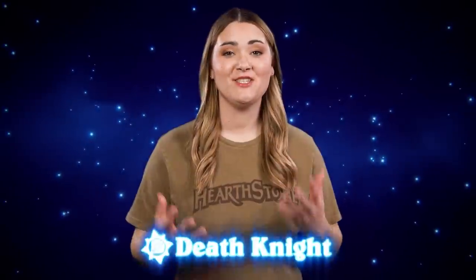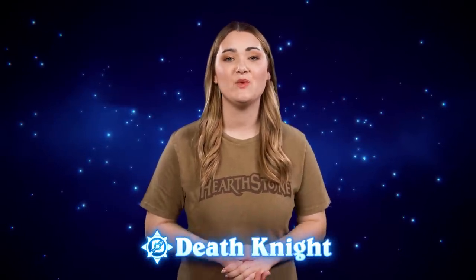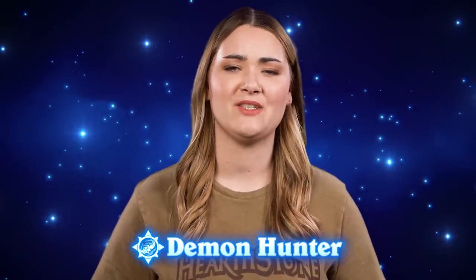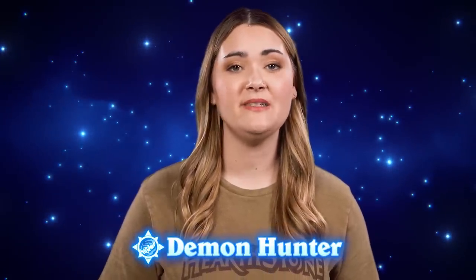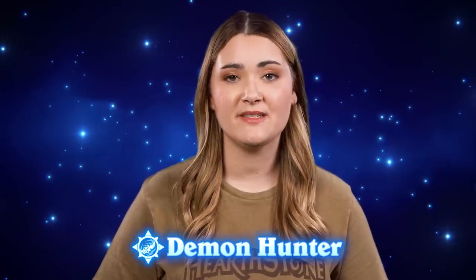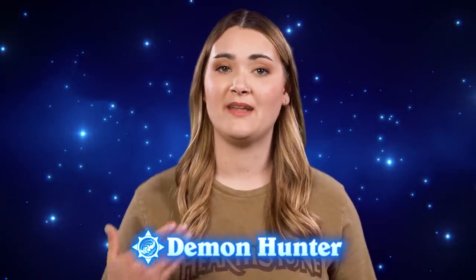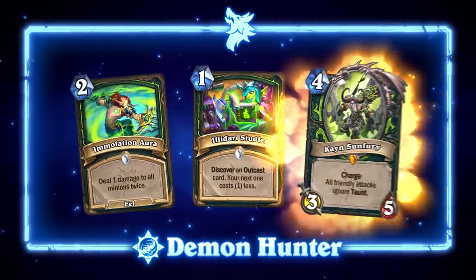Because Death Knight just got their core set, we're going to wait to make adjustments, but we do look forward to expanding on their rune identities throughout the year. Demon Hunter had a really strong showing last year, but is losing powerful pieces in the standard rotation. To compensate, we've made adjustments to a few of their existing core set cards and removed some underutilized pieces like Corvus Bloodthorn and Sightless Watcher in favor of Immolation Aura, Illidari Studies, and Kain Sunfury.